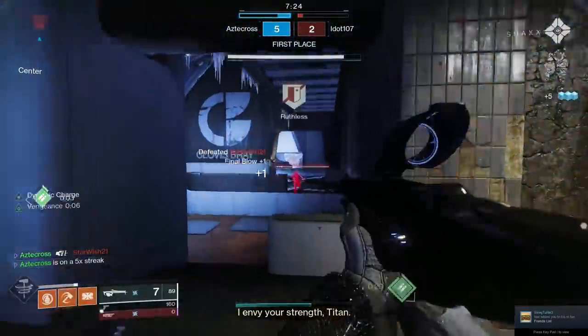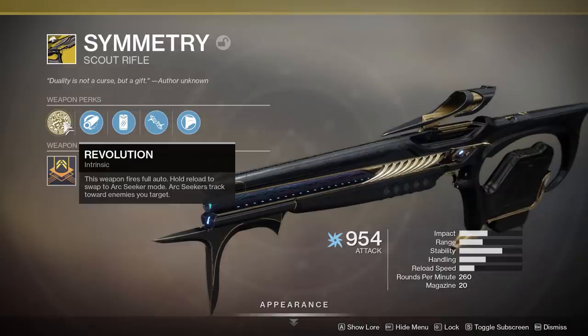First up, this weapon comes with the exotic perk Revolution. The weapon fires in full auto. Hold reload to swap to an Arc Seeker mode. Arc Seekers track toward enemies you target. That targeting is really good — it's got some very good tracking.